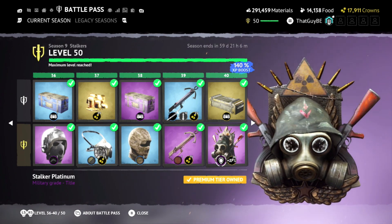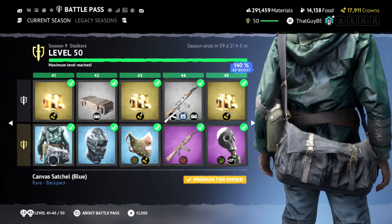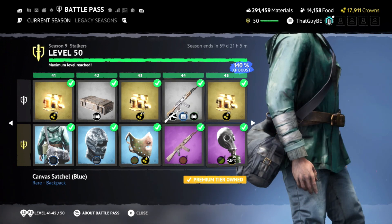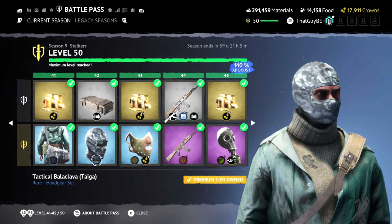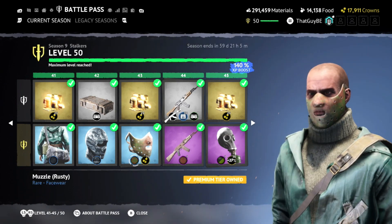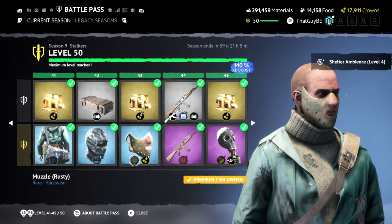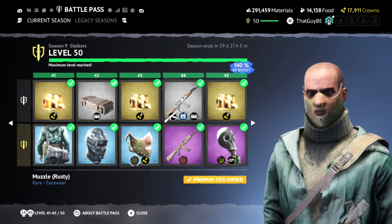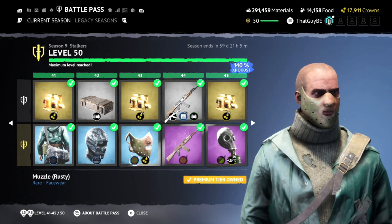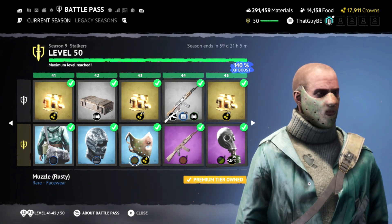At level 40 we get another Stalker title — platinum. Then another canvas satchel in blue. Then a tactical balaclava in blue camo. Then there's a new facewear cosmetic called Muzzle — it's rusty, kind of reminds me of half of a hockey mask. This one is probably going to be a big favorite in the community.